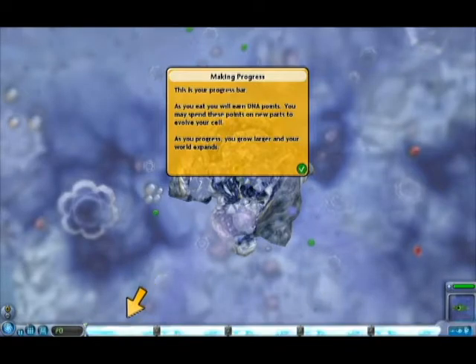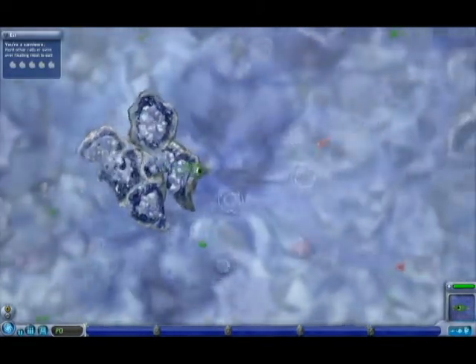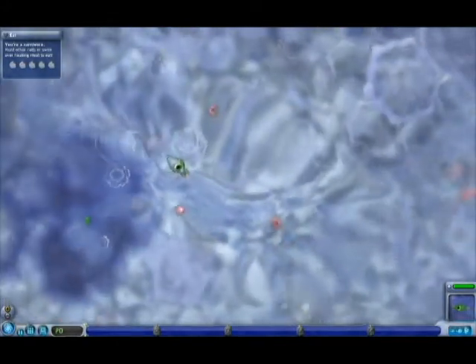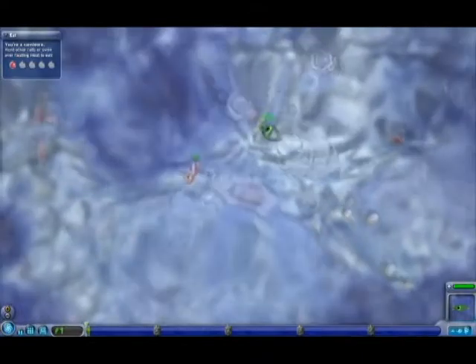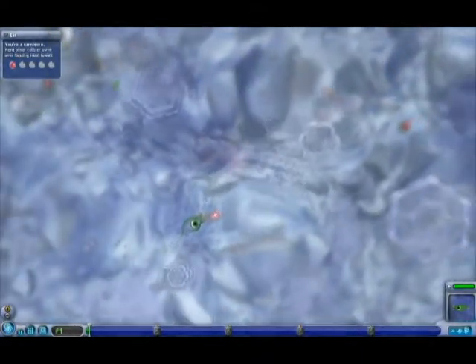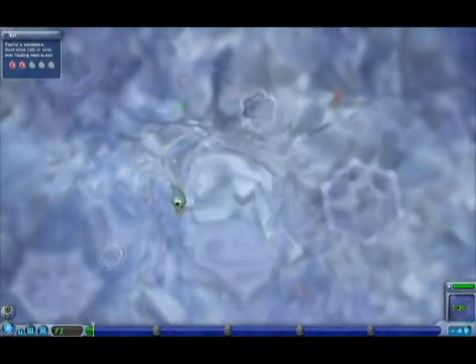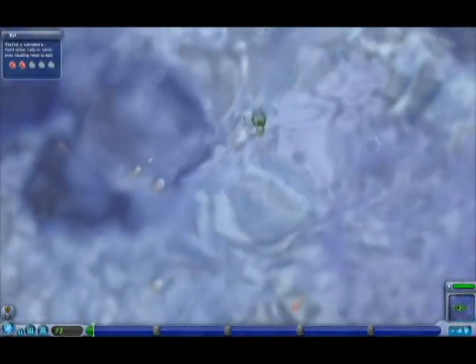The cell stage. Just doing a quick tutorial. Down at the bottom of the screen you have the progress bar. Once it reaches all the way up we move on to the next stage. Pretty simple. We're going to start just going around, eat some things, you know, no big deal.